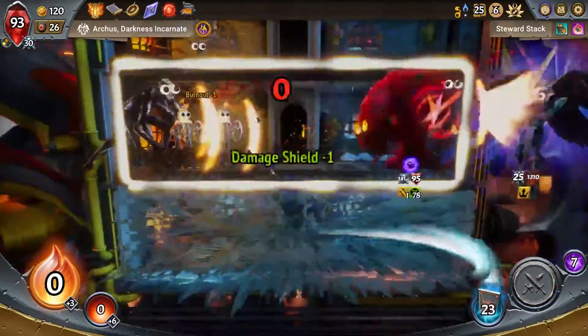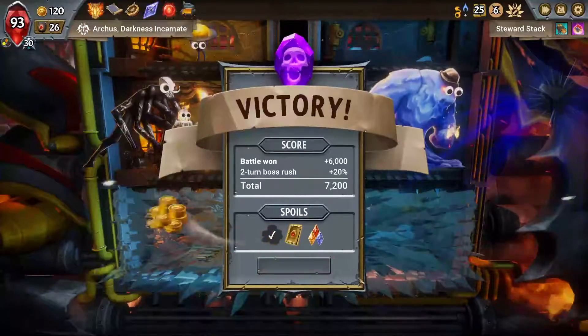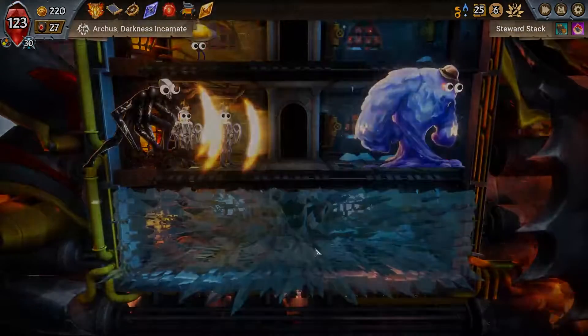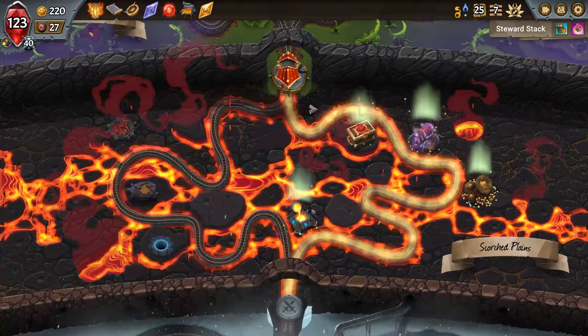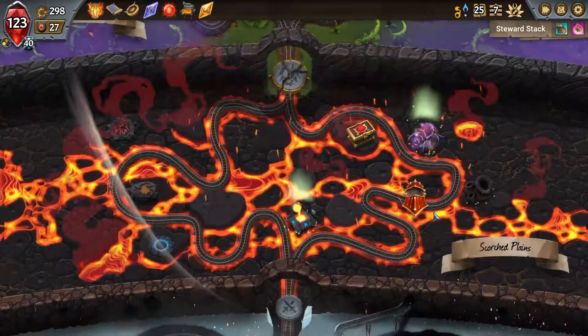Either one of those - stealth or that - would work just fine. I think we want to take capacity just so we aren't unable to play him, because that would be really bad. Money and artifacts are fine - I think it's money. He is now enormous.